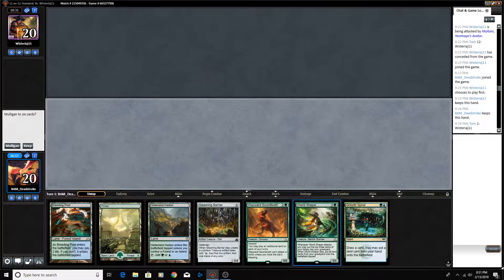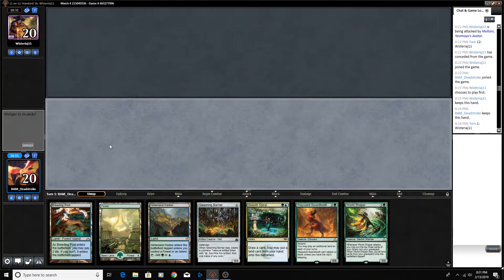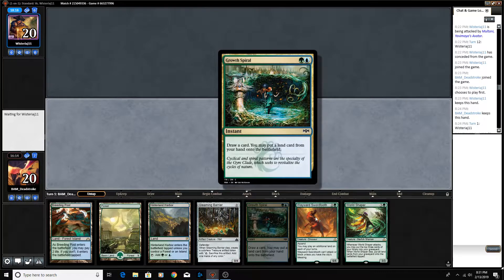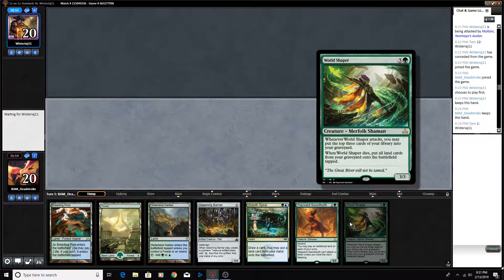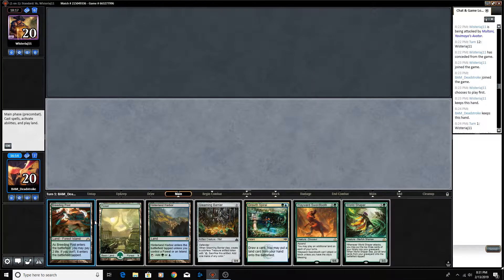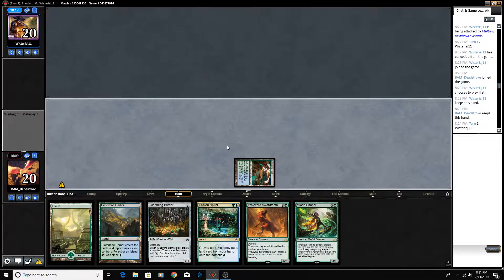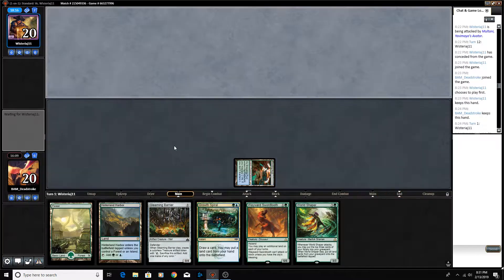This deck has the right pieces now — it's got Grow Spiral, it's got Multani. This is just a snap keep. It's got the Wayward Swordtooth, it's got Growth Spirals, it's got World Shaper to bring back all the lands we've sacked, it's got Scape Shift to sacrifice all the lands. This deck has pieces — it just for whatever reason gets run over by Aggro.